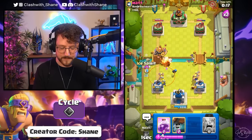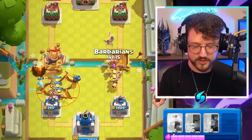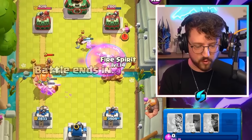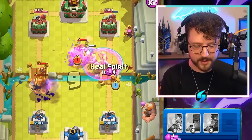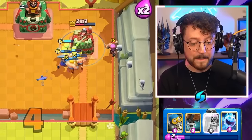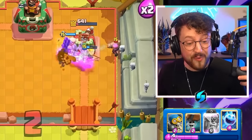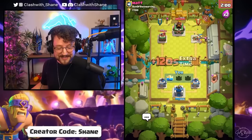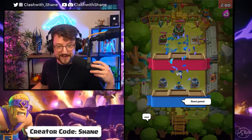I really wish I had a barbarian barrel for that wizard, but going in with a rage spell for these barbarians. Come on — huge barbarian, get in there! Heal the barbarians! Even a wizard and a firecracker cannot deny the evolved barbarians. Matt — good game! That's the end of the video — subscribe for more Clash Royale content!